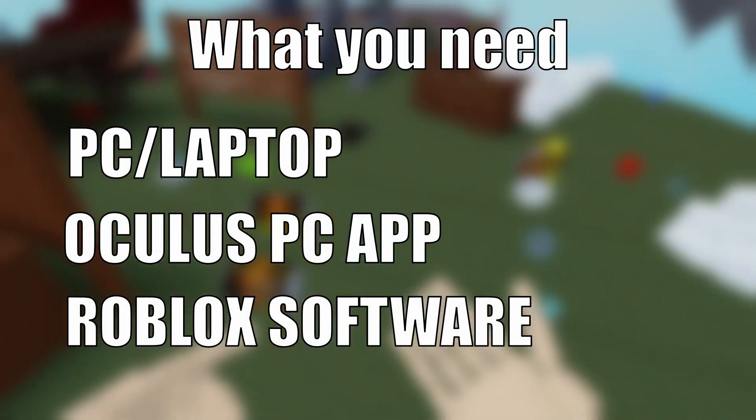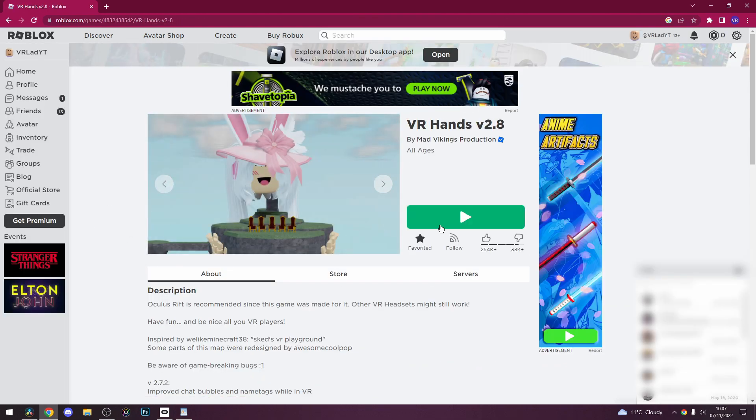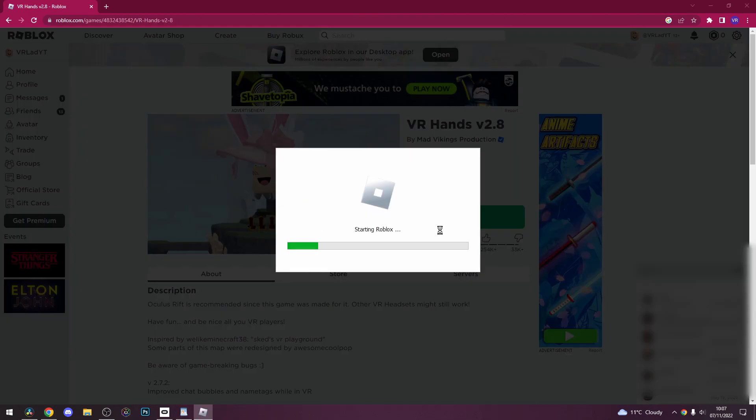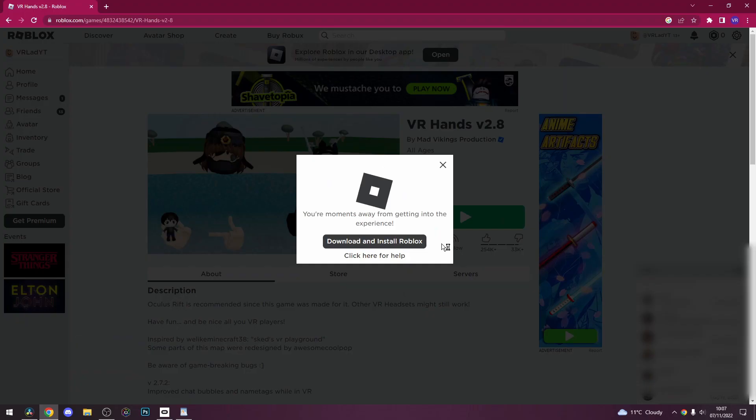First, go to the Roblox website, head to any game, press the green play button, and press 'Download and Install Roblox.' If you've done this before, you won't need to do it again — this will simply install the software onto your PC.